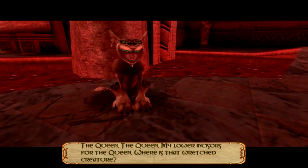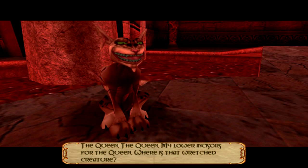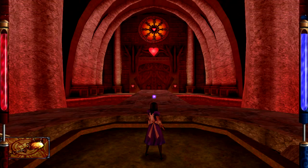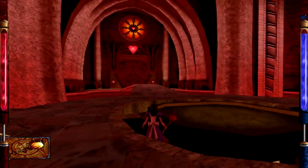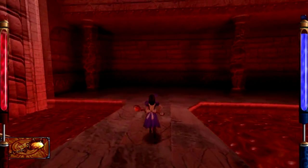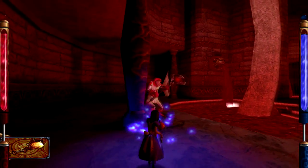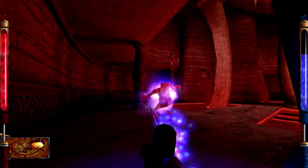The Queen... where is that wretched creature? Hey guys, Shadefire here once again with what is very possibly the penultimate episode of Let's Play American McGee's Alice, episode 36, Castle Keep. Now that we've finally infiltrated the Queen's Castle, we can hopefully track her down, kill her, and finish the game.